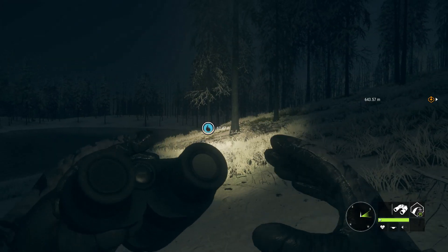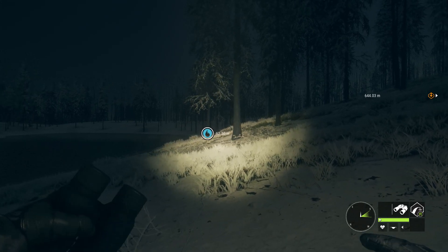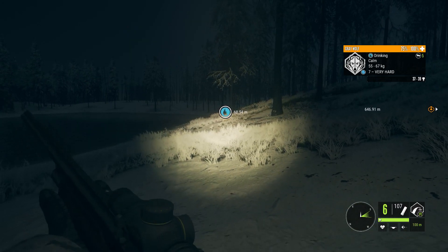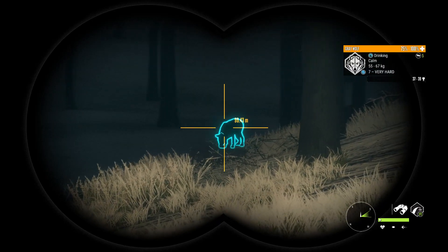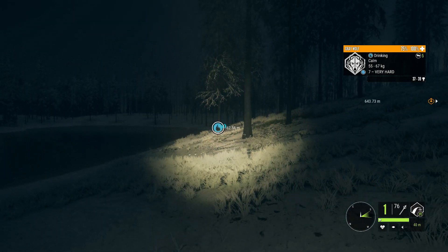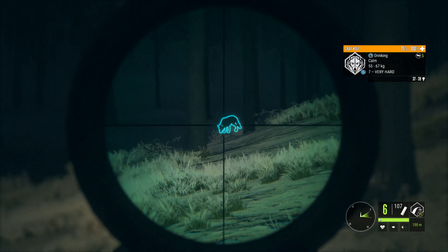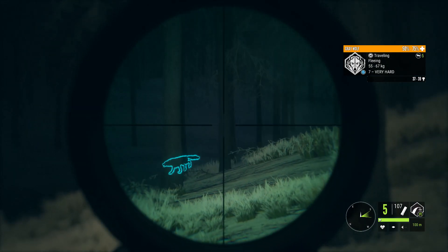We're out here today with the 12-gauge ready to take down some gray wolves. There's one around a hundred meters away — there it is, level seven. I might go and alert it, then we can zero in for a hundred and maybe get a decent shot. It might get enough penetration. Let's try. Yep, it's zeroed for a hundred, and once he lifts his head — that looked perfect.